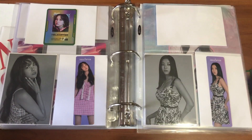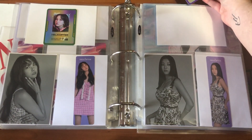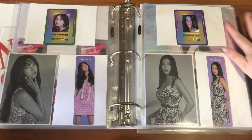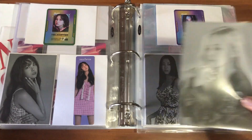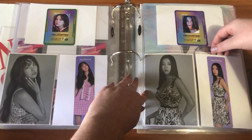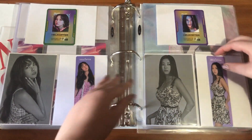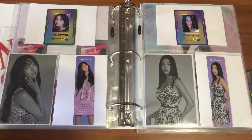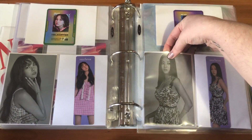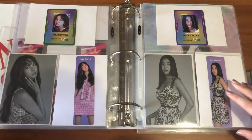This was my first attempt to collect OT7 for CLC and I'm really happy about how it went, although I have to say if I didn't buy so many albums it would not have been so easy. There's Sunyun done, and then we have Sorn. In terms of the stickers, the only member I didn't pull was Unbin, which I traded for. For the bookmarks I think I only needed Yujin in the end.